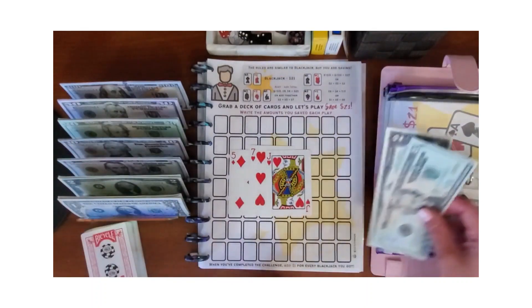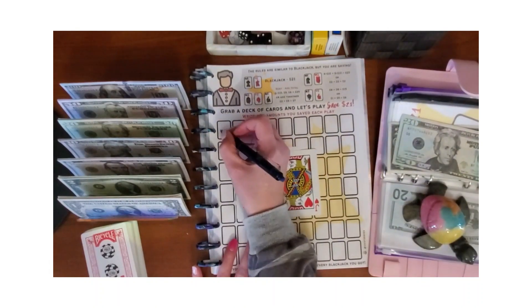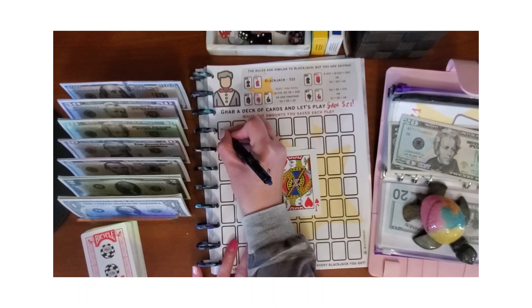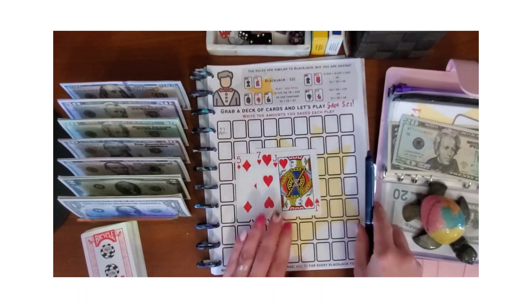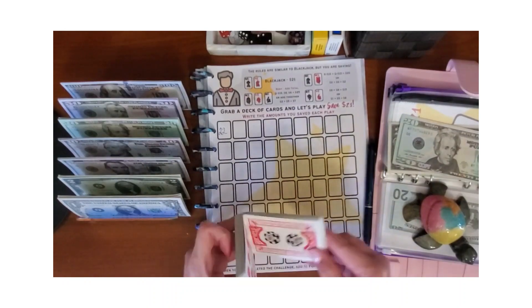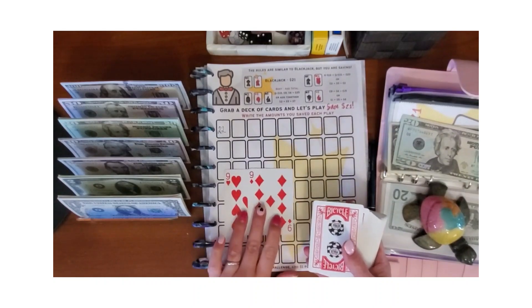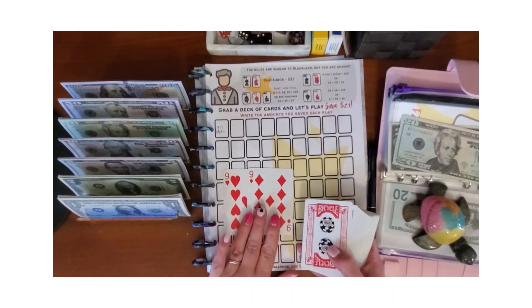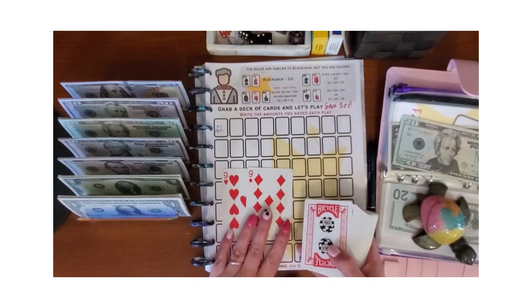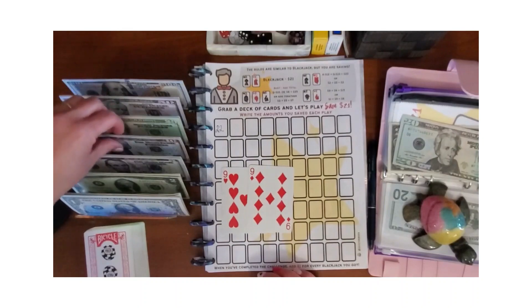We owe $22 and we write in the amount on the card. I'm going to go ahead and play again. I drew 9 and then 18. The rules are similar to blackjack — you are saving the amount of your hand. I think I would just stay here at 18, so I'll be saving $18.